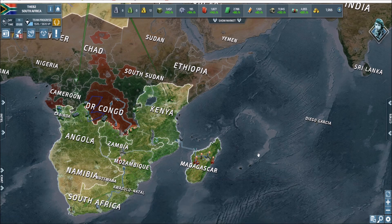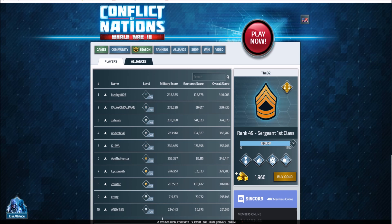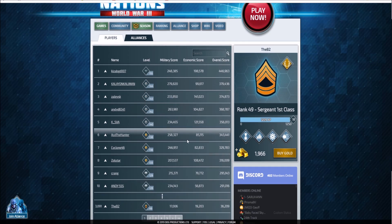Let me show you the rankings — flip to make sure you can see this. Look at the military scores: this guy is a well-rounded player, but this other guy is all military, so make sure you're ready to defend against him. This guy down here — his total score is a makeup of economic and military. You can really point out your foes and do a little reconnaissance on their stats.